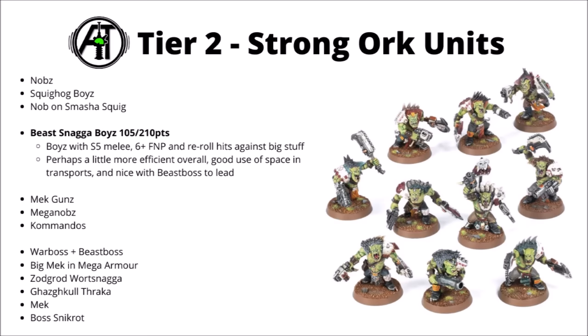Sticking with the Beast Snaggers, the Beast Snagger Boys — probably a little bit stronger on a per model basis than regular Boys, though regular Boys have more character options to join them. They cost a bit more at 105 points over 85, and get a bunch of nice advantages: Strength 5 melee attacks, 6-plus Feel No Pain, and re-rolling hits against monsters and vehicles. Similar to the Knob squad, they condense more violence into relatively fewer models for transport capacity. Their best role is probably as an escort for the Beast Boss — he's quite a good datasheet.